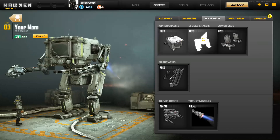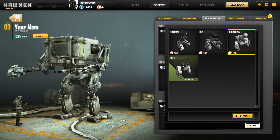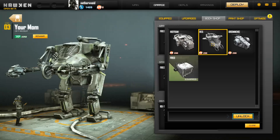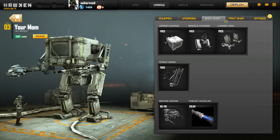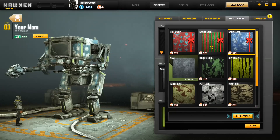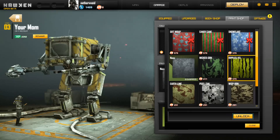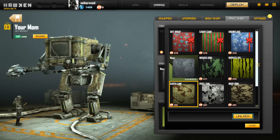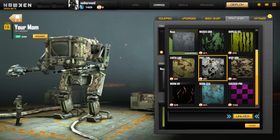The body shop — you can change out the way your mech looks. I'm changing my legs right here. You can also change out the head. I might unlock a different mech eventually. There's also a paint shop where you can paint your mechs. This stuff looks like it's just straight up spending money to purchase the different skins, a lot like World of Tanks.